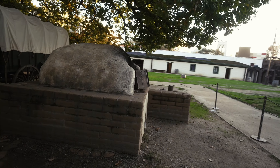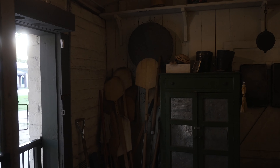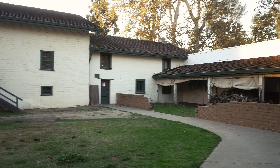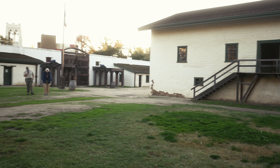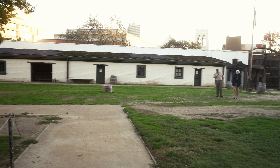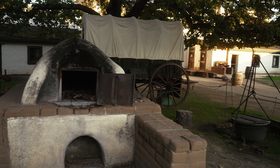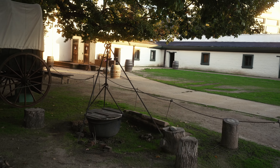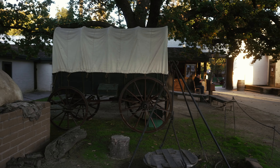There's a giant outdoor oven, and you've got your pizza paddles. There's a view out into the courtyard and the original building — the only part left standing. Back to the oven, and a fire pit for outdoor cooking as well, and of course a covered wagon.